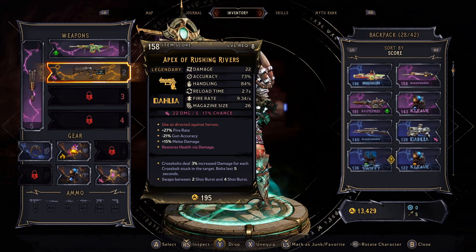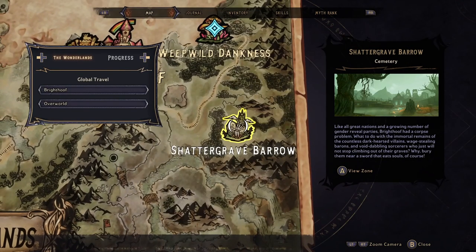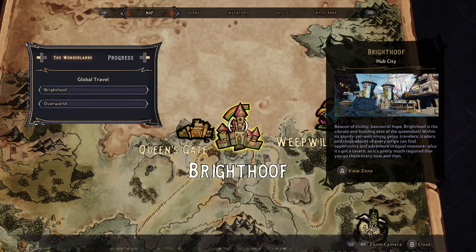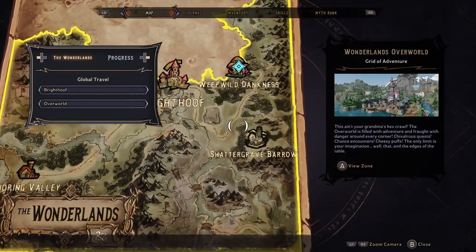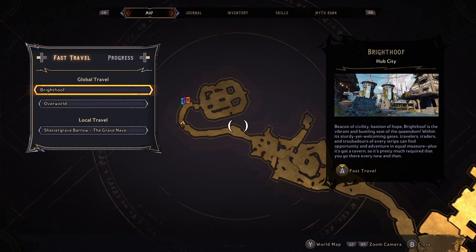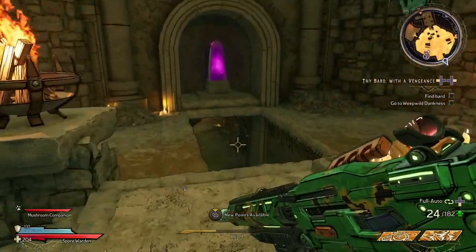You want to do this with a boss where there are vending machines outside the arena. If we head over to the map — I'm not far into the game at all — go to the world map by pressing Y on your Xbox controller. Bright Hoof is here, and if we zoom out a little bit, southeast you've got Shattergrave Barrow. If you view the zone, you would have already got to this part of the game if you've made it to Bright Hoof and done some of the quests in there. Use your d-pad and go to local travel, then go to Shattergrave Barrow, the Grave Knave.